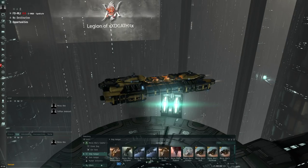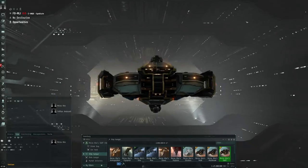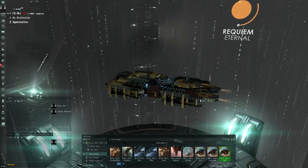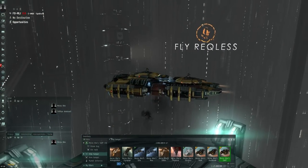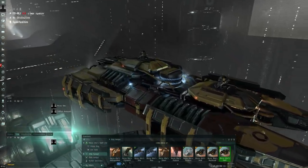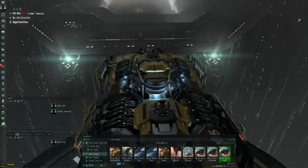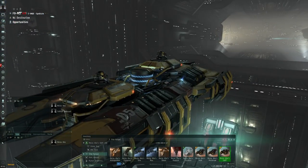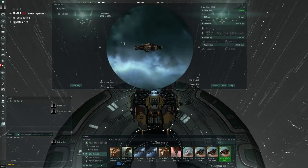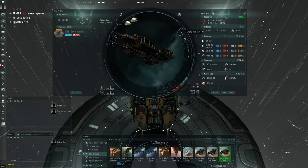We'll also take a quick look at the Tech 2 versions and the fitting windows. Here's the Skiff — you can see it's basically upped by one layer to represent T2. I also like that down here you have an outer ring with the ORE symbol on every one of them. Looking at the fitting window for the Skiff: you actually have five mid slots, which allows for a quite decent defense, and 100 cubic meters of drone bay — so you should be able to fit both five mining drones and five defensive drones. Not bad at all.